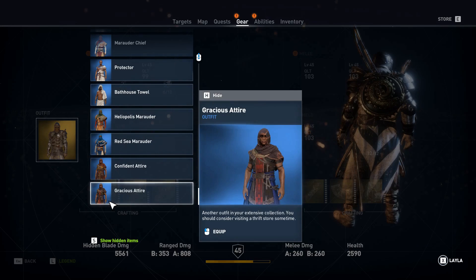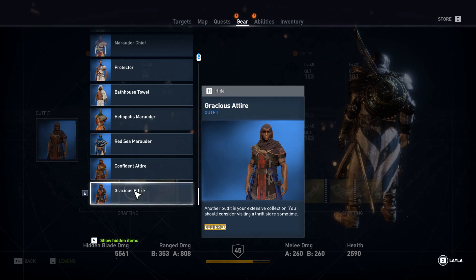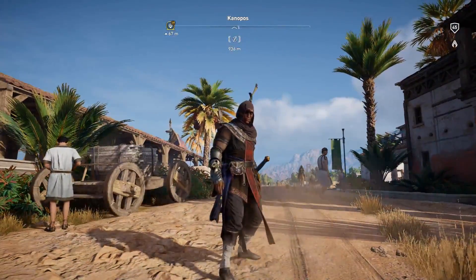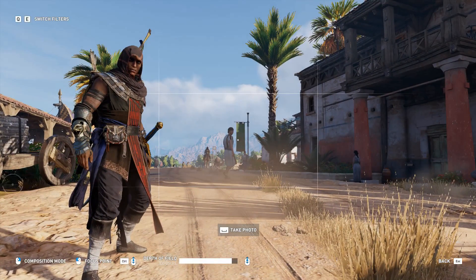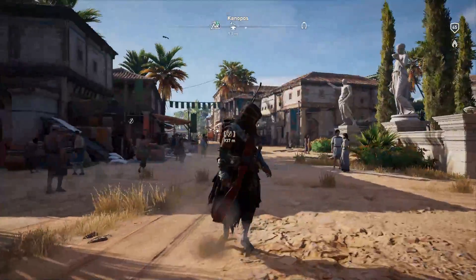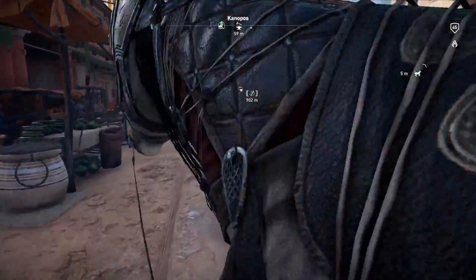I finally got it to cycle back up so I could buy it, and now I have the Gracious Attire. This method also works for other attires or outfits you didn't manage to get before. If you can't find any more outfits in any weaver shop to buy, try this method again — just sell off whatever you have that you don't use much, let the weaver shop cycle through it randomly, and you'll get a chance to find it in another weaver shop somewhere on the map.